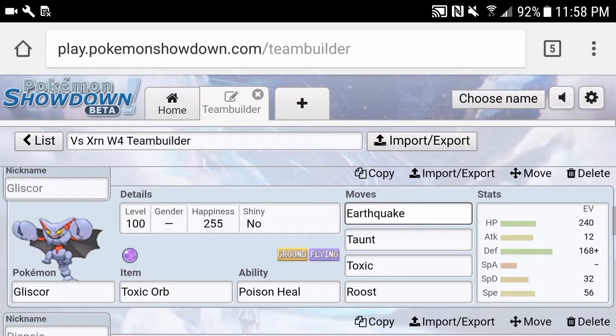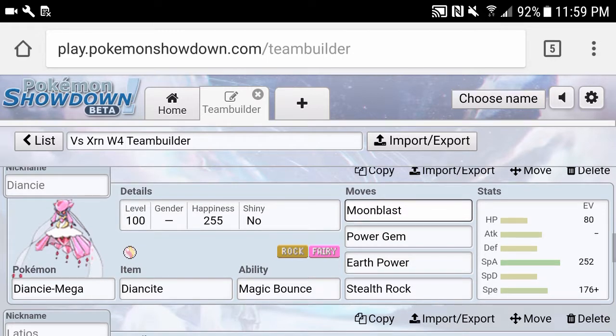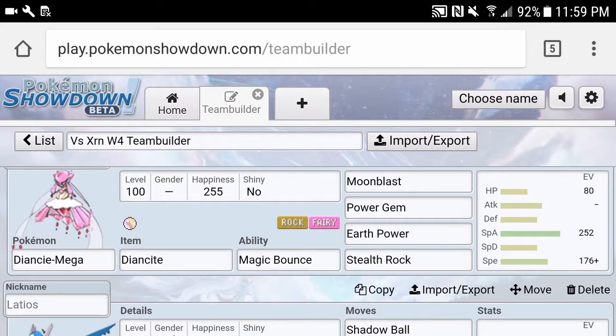Next we have Mega Diancie, making her debut again, with Moonblast, Power Gem, Earth Power, and Stealth Rock — basically a filler move since I couldn't fit Stealth Rock anywhere else. Moonblast and Power Gem hit the entire rest of his team. Even if Skarmory comes, we're still doing around 40% with Power Gem, so after rocks and chip damage we can get the KO. The speed is maxed to outspeed timid Mew and Tentacruel.